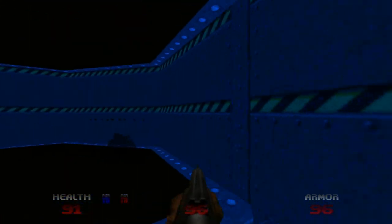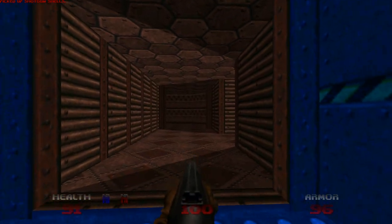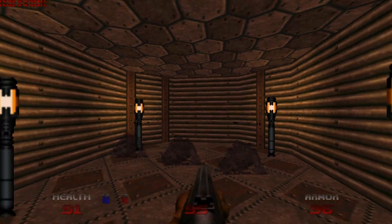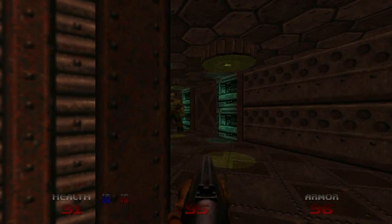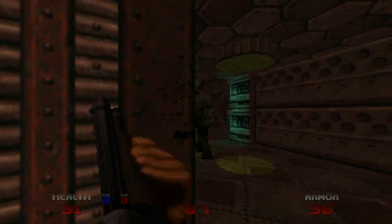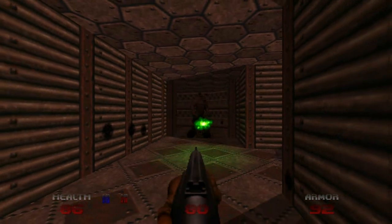And open up this door and check out the imps in this alcove. Now, normally in a normal game you'll find spectres down this hallway. But say hello to some hell knights. Hell yeah! I do have the rocket launcher. I'm saving it back for more dire situations.